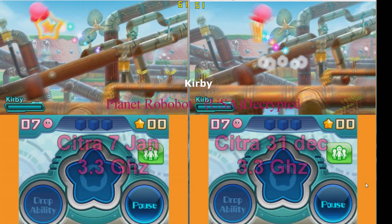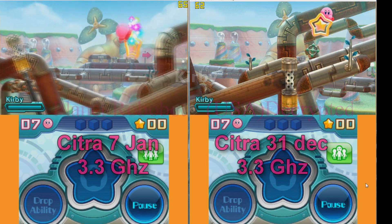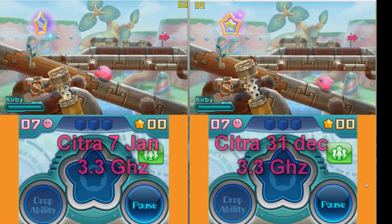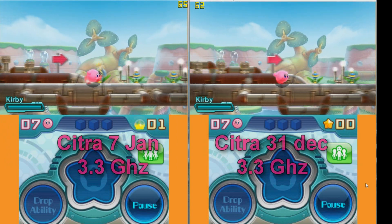For a change I chose Kirby Planet Robobot. It is an action slash adventure game. On this footage Citra is running on 3.3 GHz and we can see a nice FPS improvement.